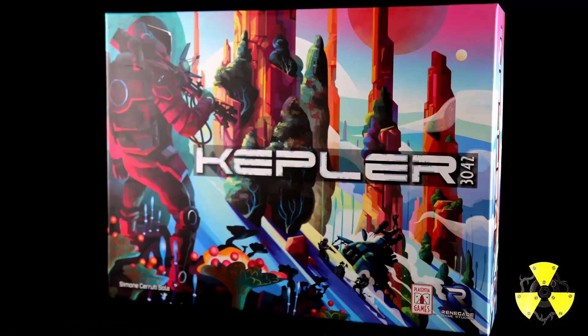Hey folks! Welcome to Sub-Level 3. I'm Conor Alexander. Today I'll be going over Kepler 3042 from Renegade Games. Kepler 3042 is a 2-4 player game and it takes around two hours to play.